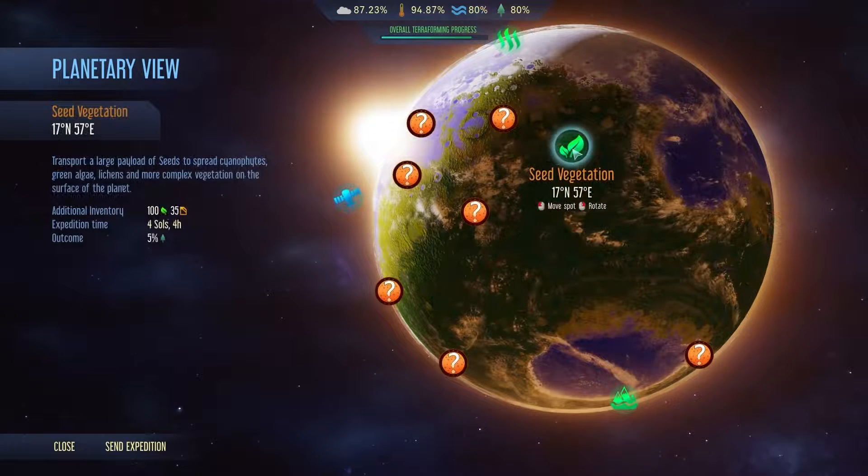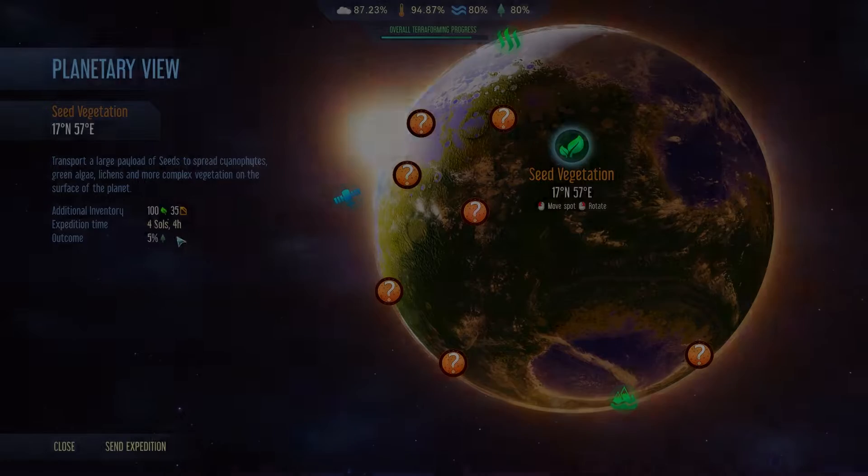When you've got the soil quality and you have excess seeds, why not plant them? Seed Vegetation allows you to send up a rocket full of seeds and spread them across the surface of Mars.